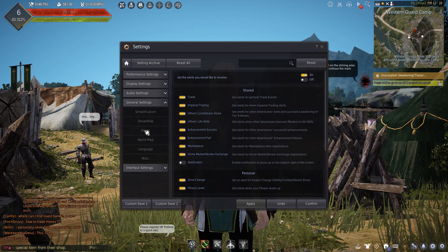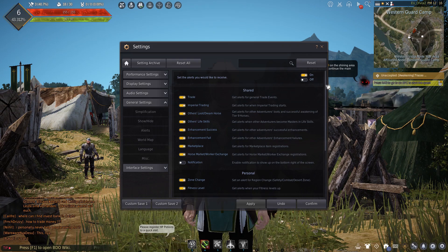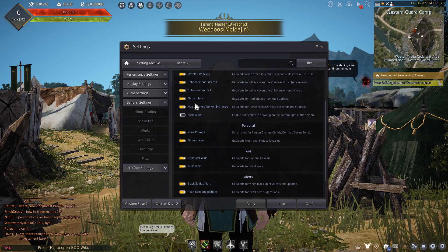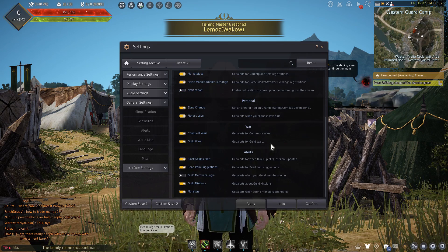In the Alert section, you can decide which alerts you wish to see. Some of these include trading, enhancements and the marketplace. When scrolling down, you can also turn off notifications for personal level ups, wars and so on.